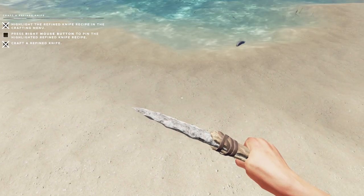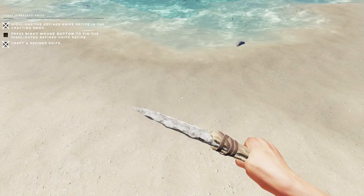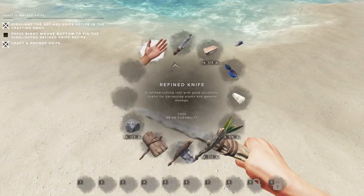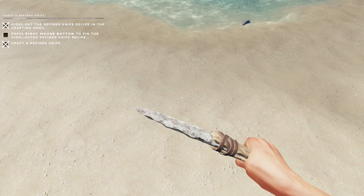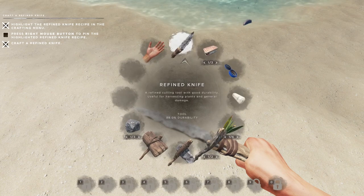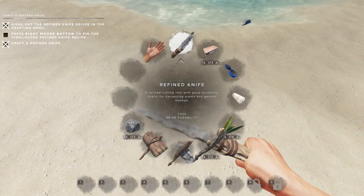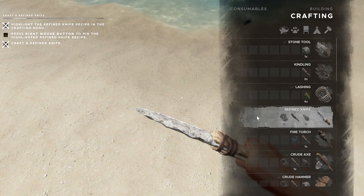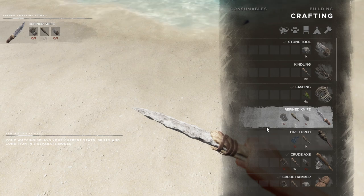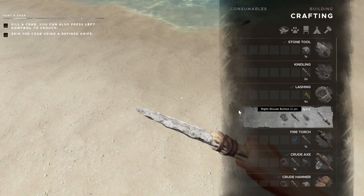Press the right mouse button to highlight and pin it in the recipes. Okay, we're going to pin that. Let's hit Tab and bring this over and hit one. To pin highlighted recipes — okay, so if you right-click on it, it'll highlight it and show us what you need to craft that item. We've already got it, so we don't need to leave it up there.